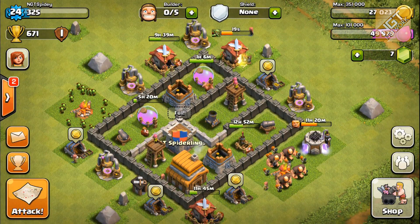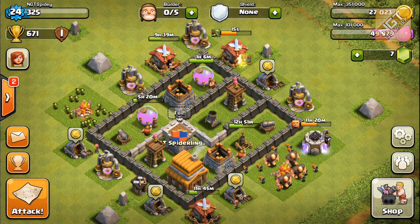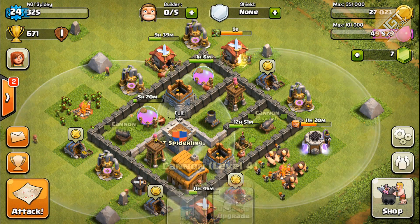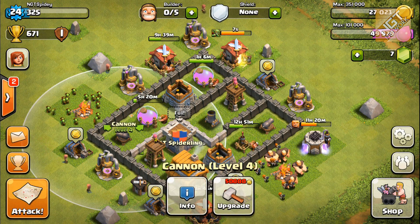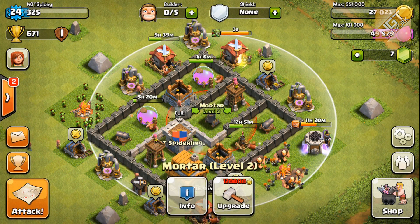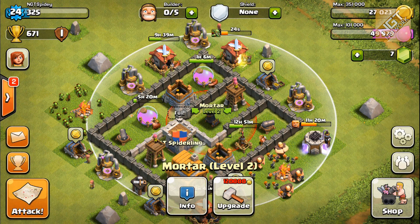For gold, I gotta finish off the walls and do another upgrade on the elixir storage, which I'm upgrading right now. I've got my cannon still, and I've only been upgrading one defensive unit at a time, because when you're upgrading units like the mortar, it becomes inactive - it doesn't fire while you're upgrading it. So I only want to do one at a time so I have at least everything else defending while that's being upgraded.